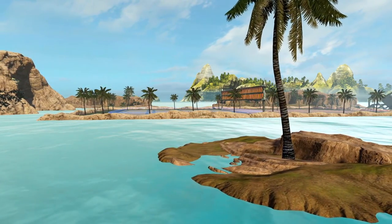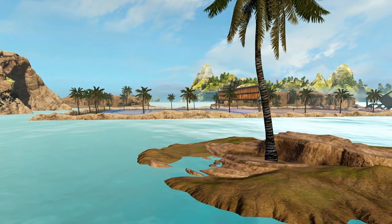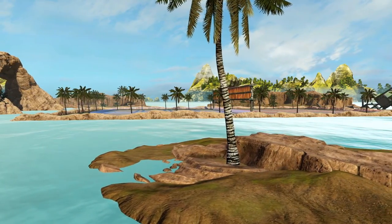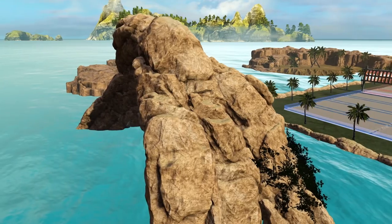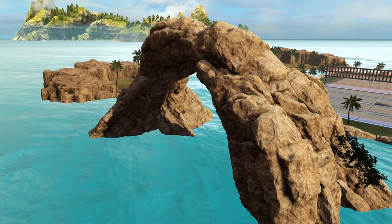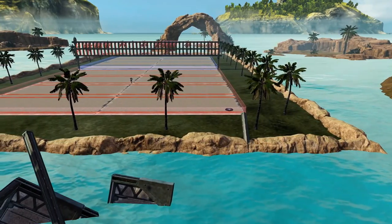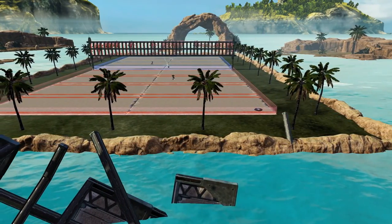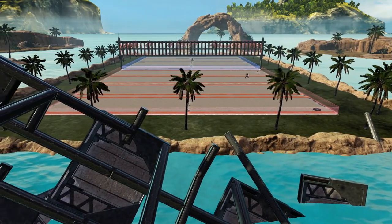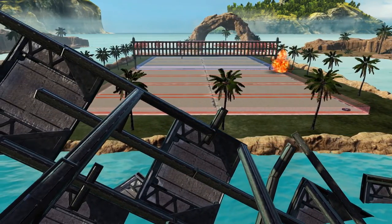You'll see the two sides are divided into red and blue, but to further differentiate each side, we put major landmarks on each side. On the blue side, you'll see this very nice rock arch protruding out of the ocean. And on the red side, you'll see this shipwreck on this pile of rocks right here — just to further differentiate one side from the other.